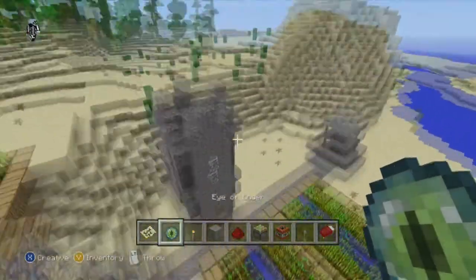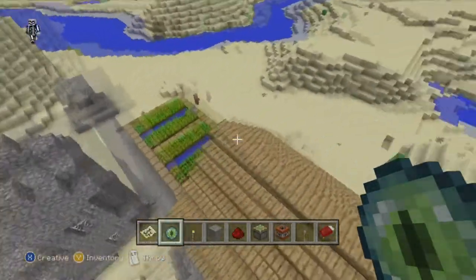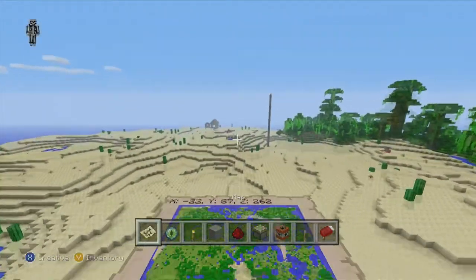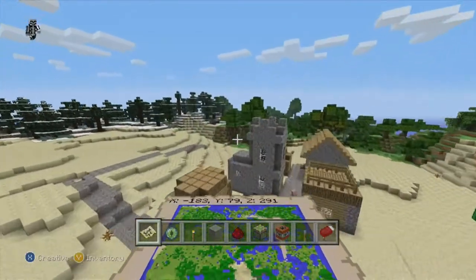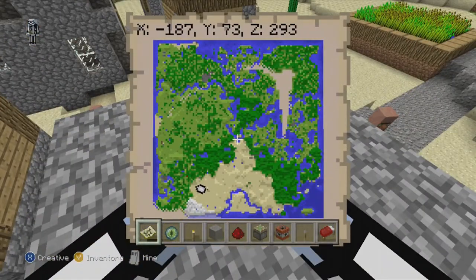Right in front of you there's another one of these small villages - a well, a farmhouse, another farm, nothing huge. Just a nice little way to gather some stuff at the beginning. Then you go a little bit farther across the desert and I'll drop these coordinates so you make sure you go in the right direction.